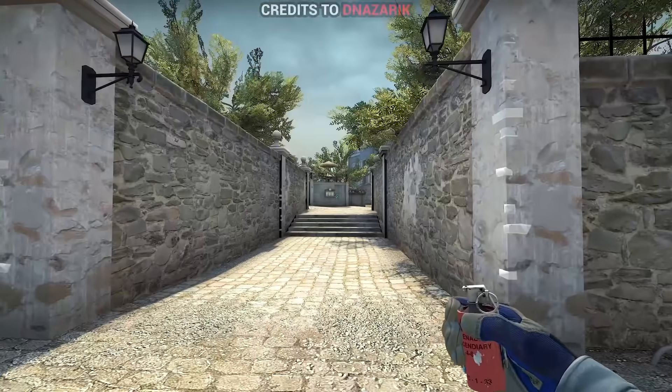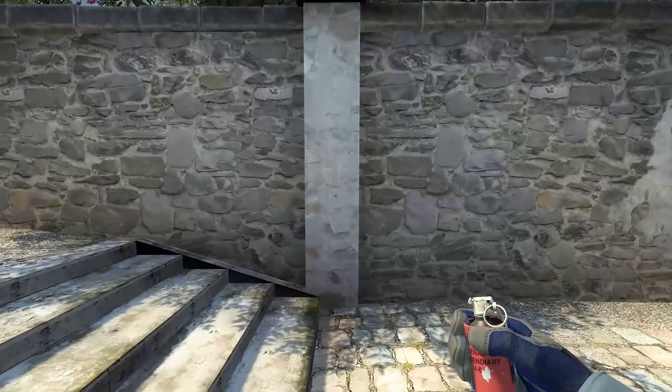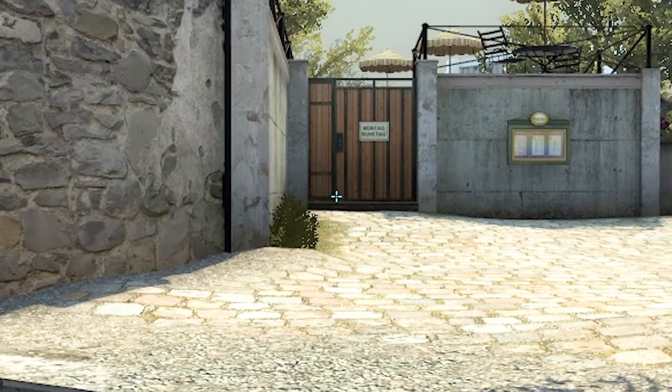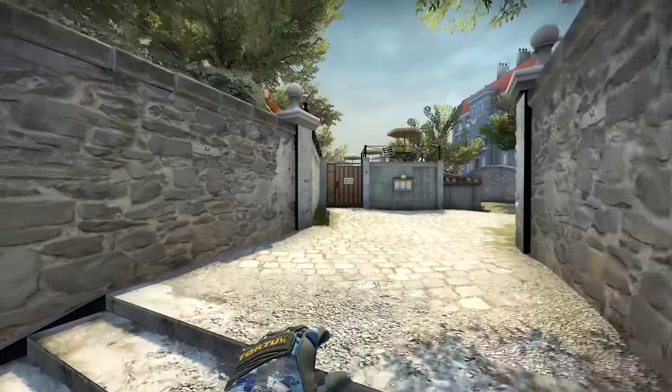We're gonna continue from overpass long area, here's another magic molotov. Go hug this stone pillar like you would hug your best friend after they finally installed CSGO, aim at this corner, then run and jump throw before you'd hit this line, it goes something like this.